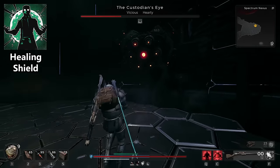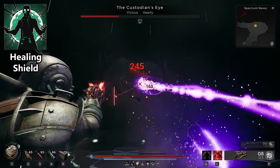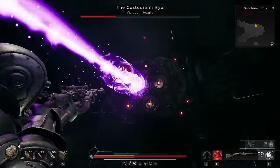For the skill, you want Healing Shield. This will be our only source of healing outside of Lifesteal, and will grant us a large protective bubble of shield, getting us around 3x shield in some occasions, which is pretty awesome.